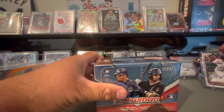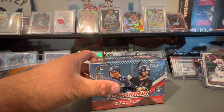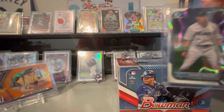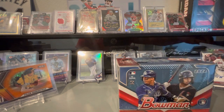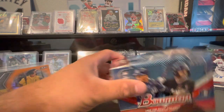I've only pulled one autograph out of the several boxes. It's a First Bowman, at least — Tyler Esplin. And I've pulled some other cool cards, some other numbered cards, which I really like. So, let's get started here. Let's get ripping.